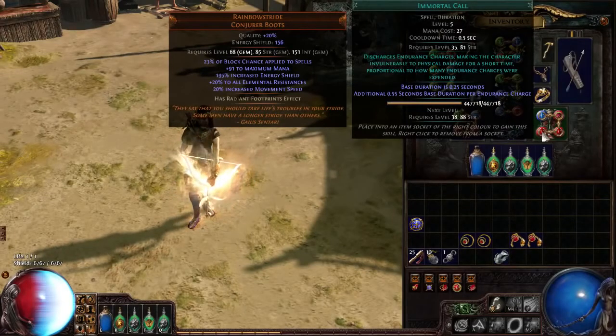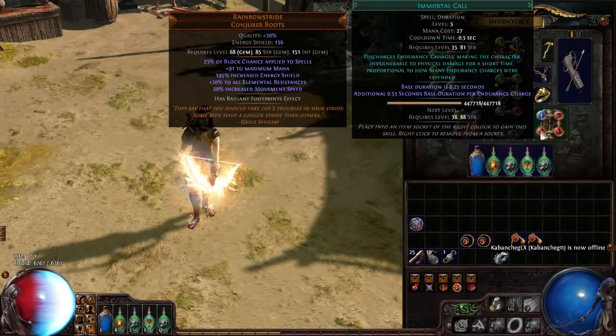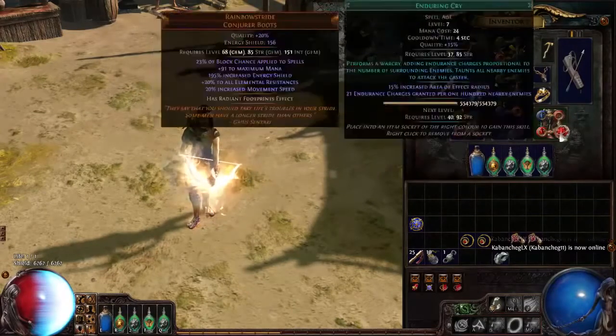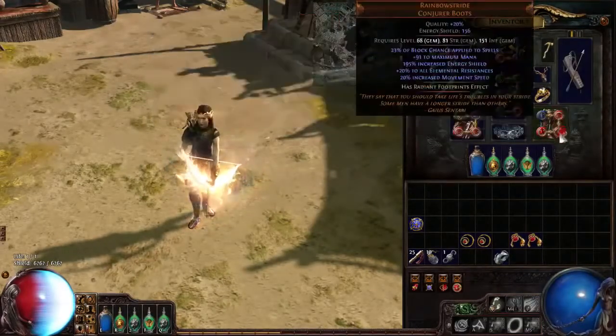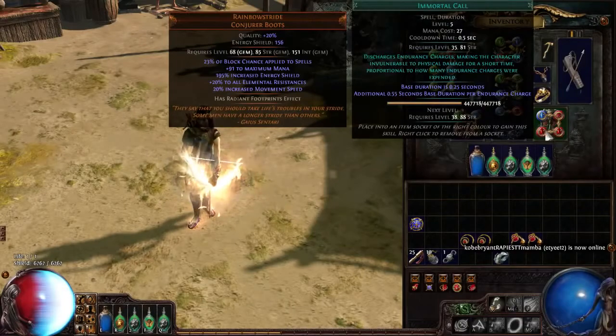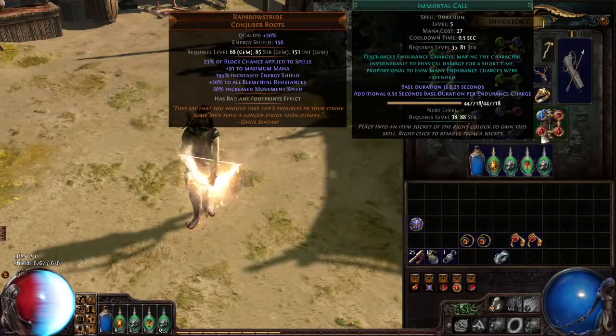This is pretty good to mitigate physical damage or physical reflect, because once you shoot into a pack and didn't see the reflect aura, Immortal Call pops and gives you a little heads-up that there's reflect. You can then adjust your shooting. Also, Cast When Damage Taken always triggers clockwise — so if I put it in the wrong socket order, my Enduring Cry wouldn't be affected and it would just call Immortal Call. That's why I have it ordered correctly. You could swap Enduring Cry for Immortal Call, but on this character we won't — because if we stand in a big pack, Cast When Damage Taken first fires Enduring Cry to build charges, then Immortal Call triggers and you get the increased duration from it.